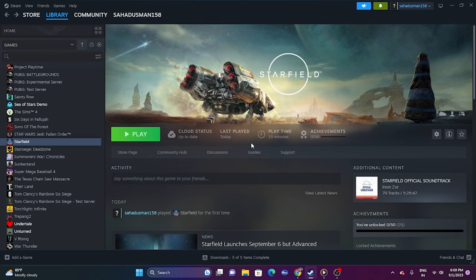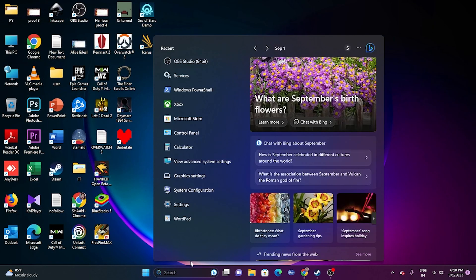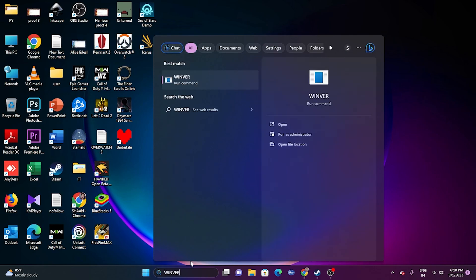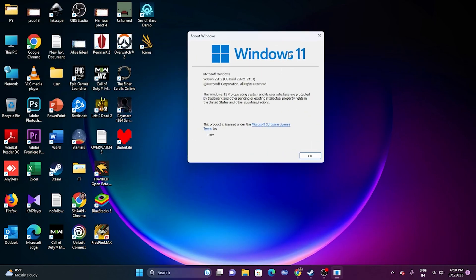Once you've confirmed compatibility, move to the next fix: update your Windows version to 22H2. Go to the search bar and search for 'winver' to check your version. As you can see, I'm on Windows 11 version 22H2. The minimum required is 21H2 or above, so 22H2 is fine.